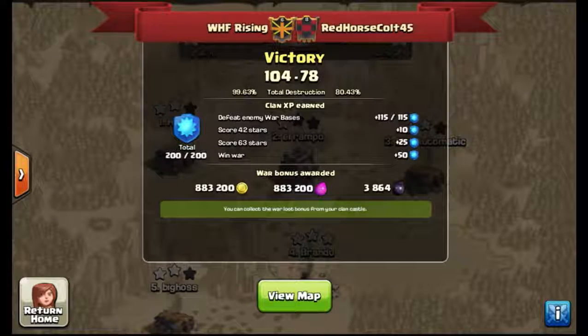What's up, fellow Clashers? It's Apollyon here, bringing you the end of our war versus Red Horse Cult 4-5. Clan level 8 against us — we're still clan level 6, but we're getting closer to level 7. Pretty sound victory, 104 to 78.